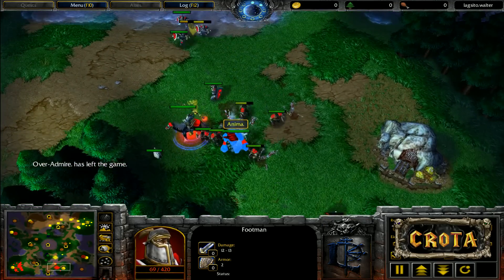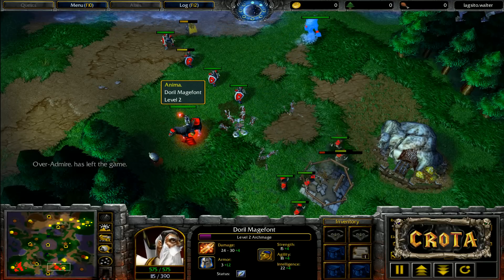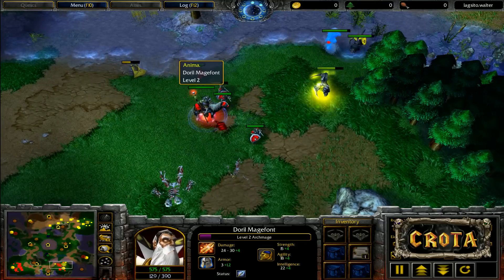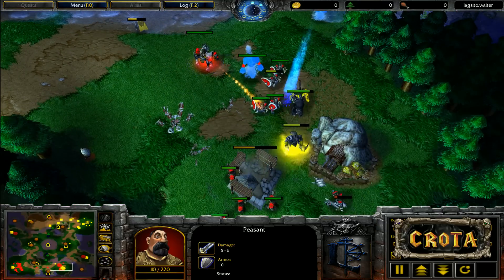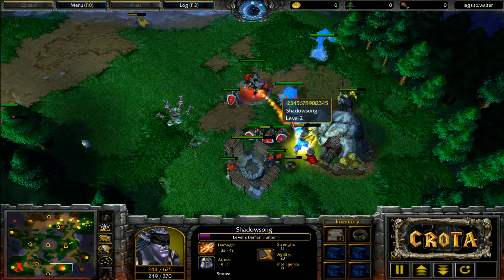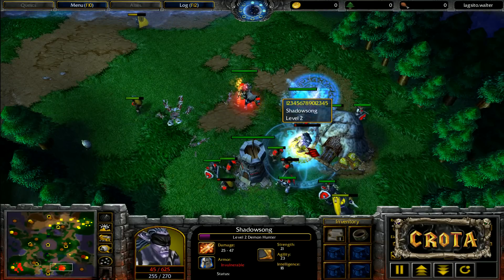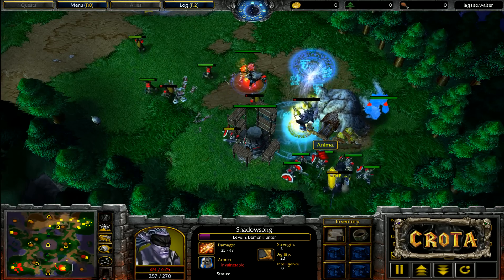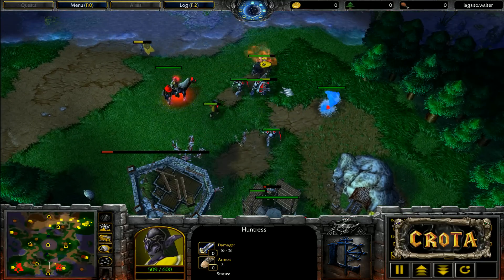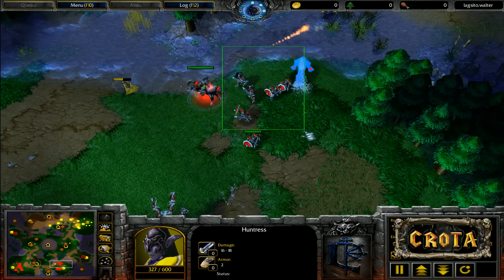Anima has a bit of a price to pay to get things back together. The water elemental is purposely zoning the demon hunter. The archmage drops another water elemental as peasants try to run back around. Beautiful positioning here — Sonic is stuck between a gold mine and a hard place, one peasant could get taken out. The demon hunter is down to 43 hit points and the huntresses try for a final shot but are unable to finish him. The huntress shadow melds once again.